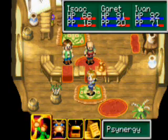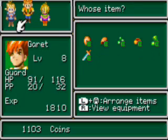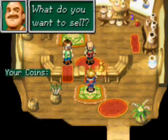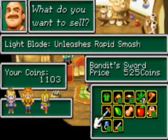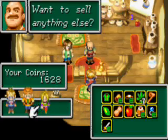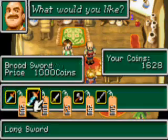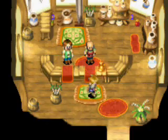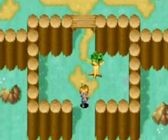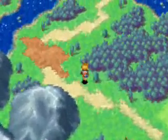Hey guys, welcome back to Let's Play Golden Sun with me, VoltageMcAmmer. As you may notice, I removed Isaac's weapon and moved it over to Ivan, and I am now going to sell Ivan's old weapon, the Bandit Sword, for about 500 coins, which is awesome. I also bought an awesome broadsword for Gary. You may be asking why — you'll find out soon enough. In the meantime, I'll just rely on cunning to win.